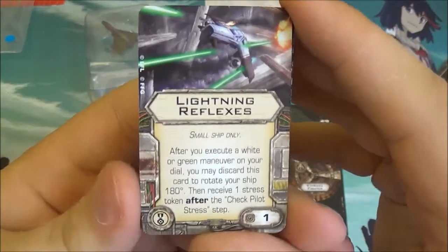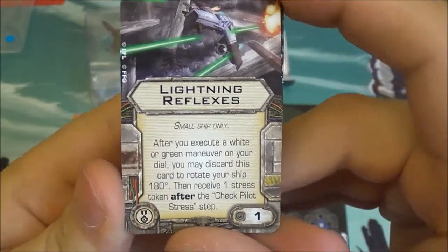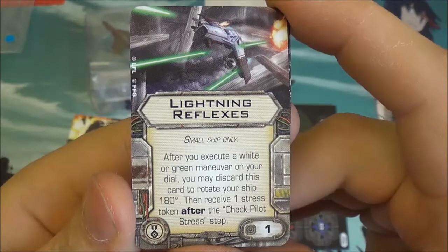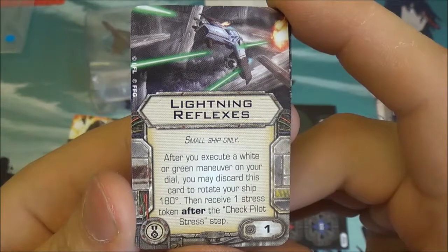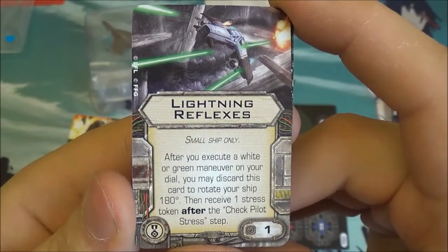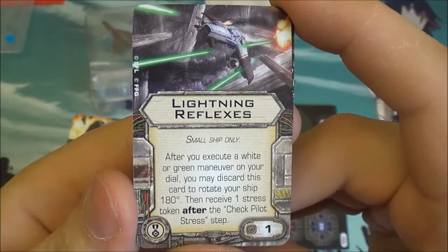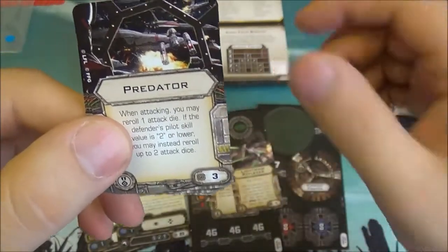Next we have the new Lightning Reflexes, another elite pilot talent. It's small ship only, so you won't be using this on big ships. Its ability is that after you execute a white or green maneuver, you can discard it — again a once-only ability — to rotate your ship 180 degrees, then receive a stress token after the end phase. This allows you to pull off a really nice maneuver and suddenly get someone in your firing arc who's been tailing you. Lightning Reflexes could be quite a day-saver.